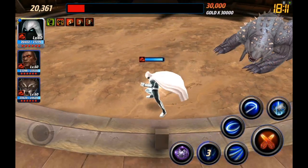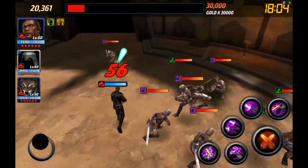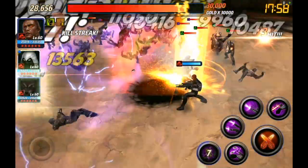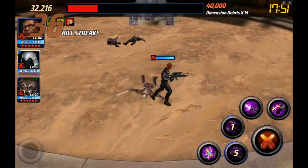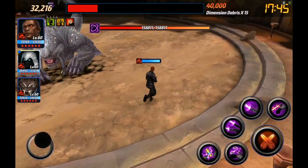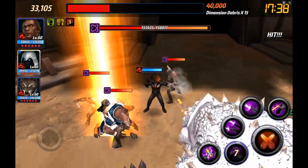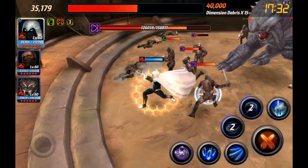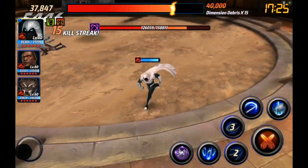Moon Knight also has a self-buff — he looks so badass when he does it, glowing with a crit rate and crit damage buff, which is excellent. He's basically Marvel's version of Batman. Here we can clear all the mobs and do a lot of damage because of Deathlok's 6-star skill — the one with the little pink lightning bolts. It does chain hit damage, so the more enemies it hits, the more damage it does, same as Agent 13's 6-star skill.